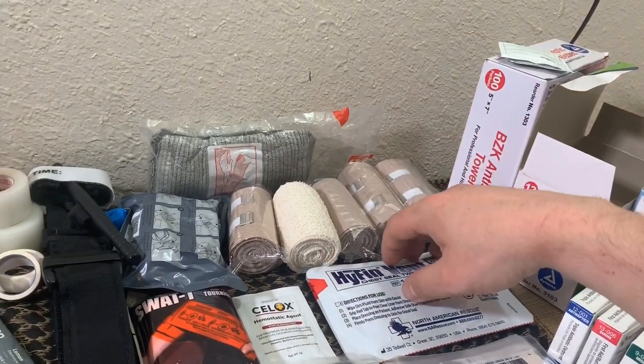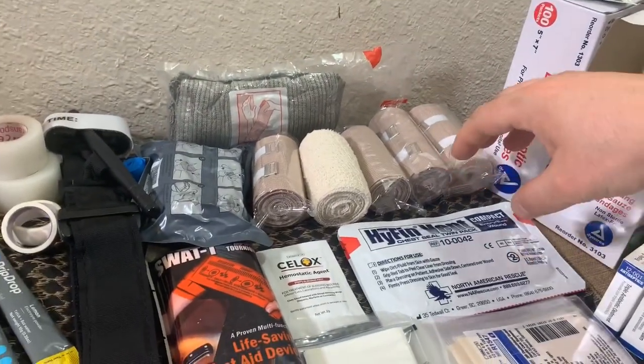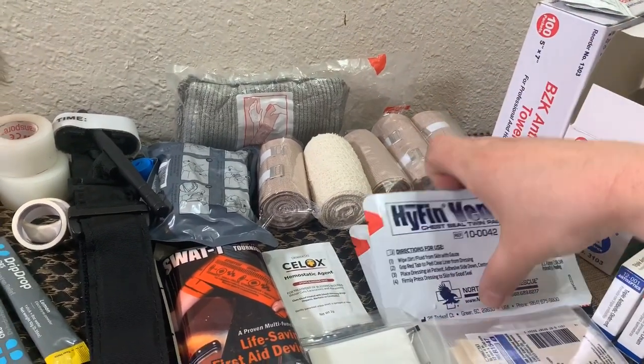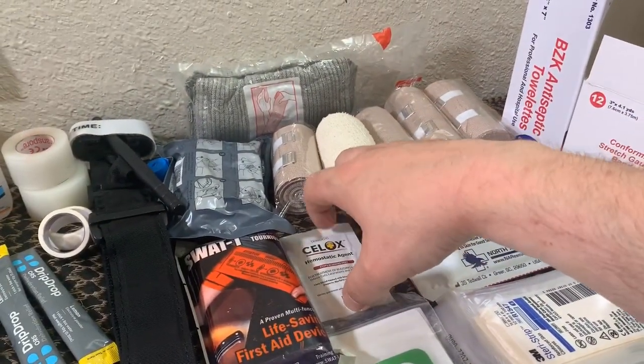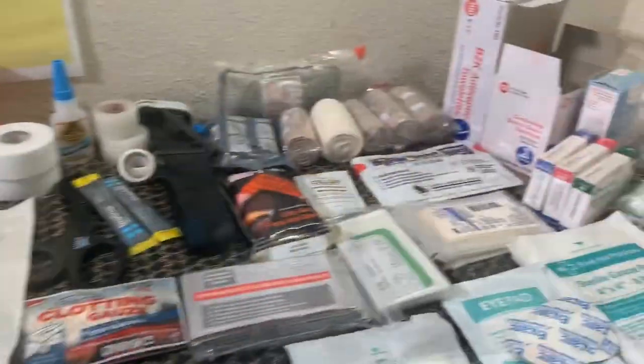Ace bandages — or compression bandages — for your sprains and stuff like that. Chest seals right here. These are the Hyfin vents, the compact vented ones — two-pack, so gunshot wound front and back. Got some Steri-Strips, some sutures, some C-LOC hemostatic agent. Different kind of tourniquet — this is a SWAT-T. We're going to continue this video here in a second — I'm going to be cutting the video and working on getting these first aid kits packed up and ready to go.